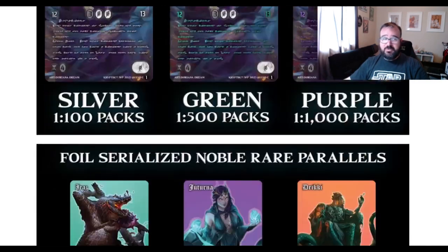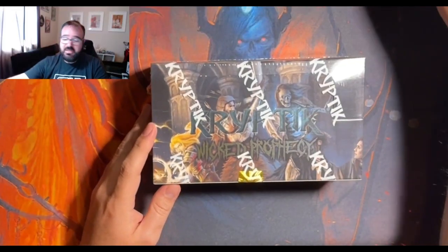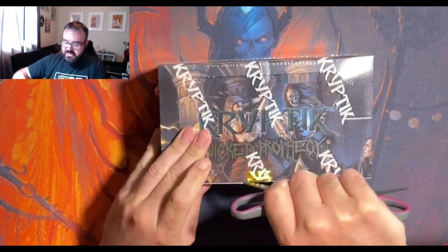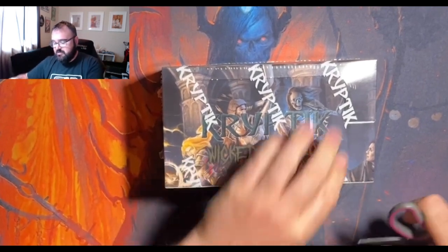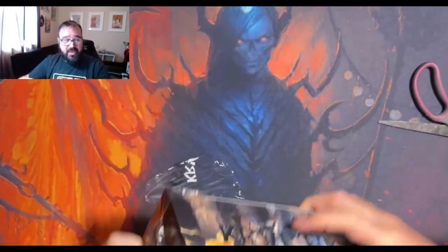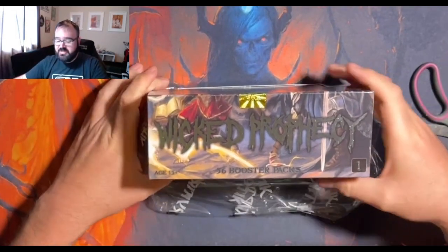So we're going to go ahead and get started with the first box in case number one of Wicked Prophecy. This is one of eight boxes in this case. Right away, you can tell — this box is thick.